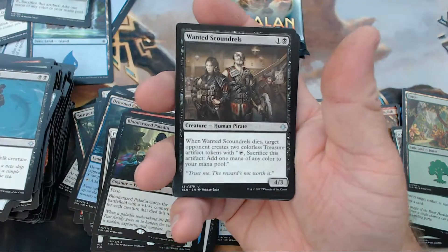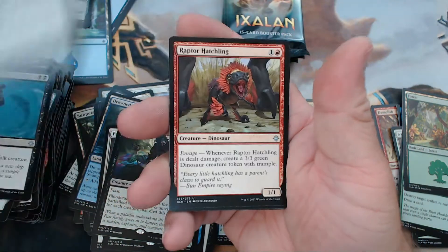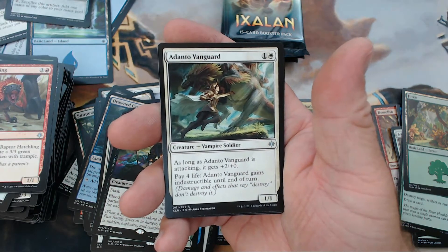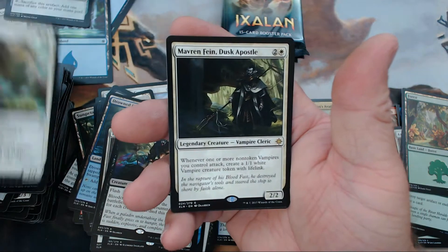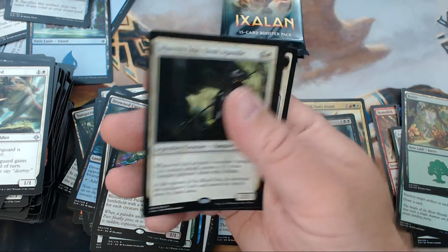We have Wanted Scoundrels, Raptor Hatchling, Adanto Vanguard, and our rare is Mavren Fein, Dusk Apostle.